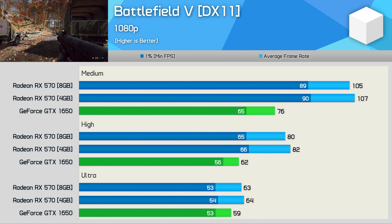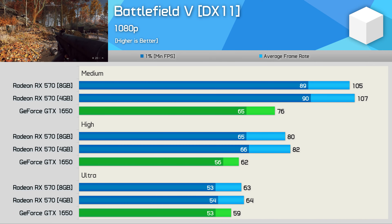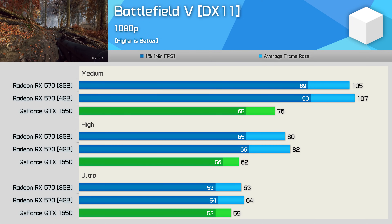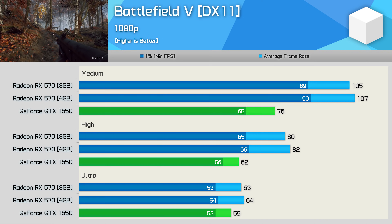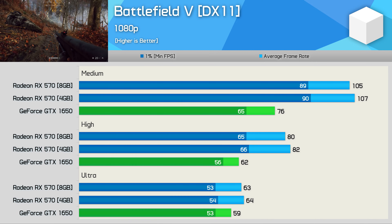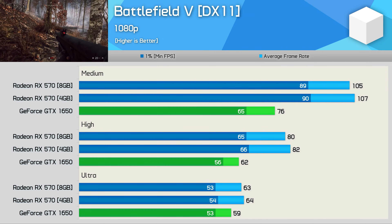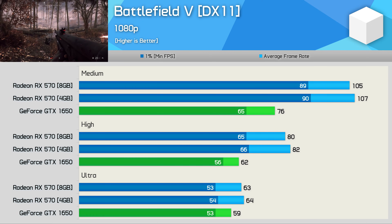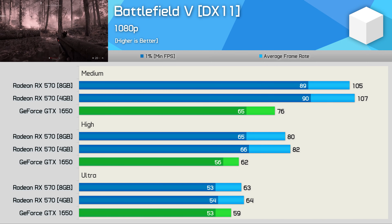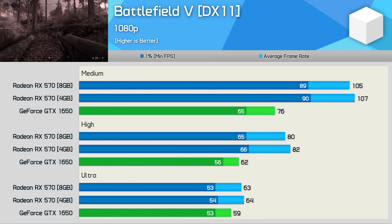The Battlefield 5 results are really surprising — really strange even. I retested the 1650 a few times to try and work out what was going on, but for whatever reason I saw almost no performance uplift when downgrading the quality preset from ultra to high. Then from high to medium, the frame rates jumped by 23%, so there were clearly some changes being made, but it just wasn't as impactful as I would have expected. This means whereas the GTX 1650 and RX 570 were comparable using the ultra quality preset, the RX 570 ran away with it when using the high and medium presets. I'm not entirely sure if this is just a driver bug or something more, but I will keep an eye on it.